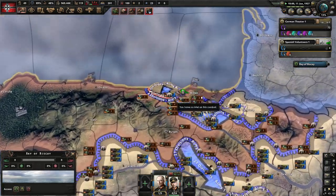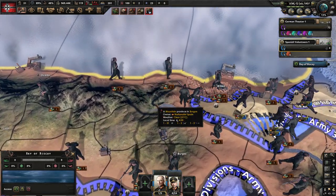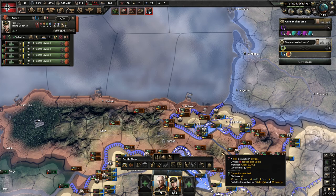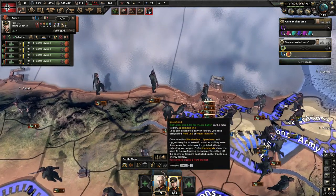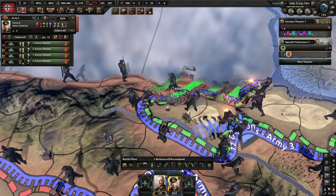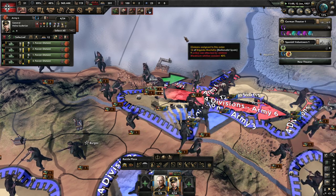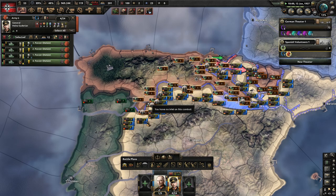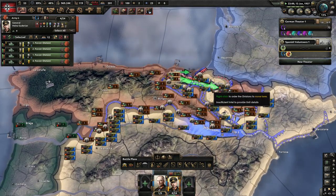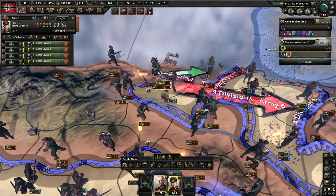Soon we can ask for Sudetenland from Czechoslovakia - I think they're going to say no. But when you play non-historical you will get it. Let's keep going here and kill that pocket, then we have to help over here because this will become part of a different faction. At least we get our army experience this way, which is good. Some more pockets are getting made - they are leaving the province so I will take it.